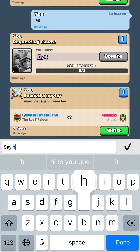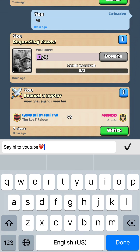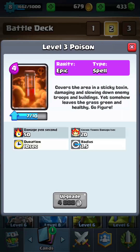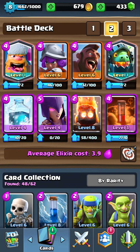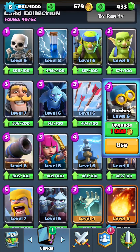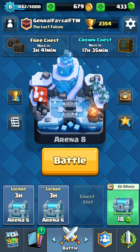The Poison spell takes 10 seconds to finish its duration - the same as the Graveyard. So if you drop the Poison directly on top of the Graveyard, it will take care of all the skeletons as they spawn, killing them in about 1 to 1.5 seconds each. This is the best and biggest counter to the Graveyard. You can also use splash damage troops like Witch, Bomber, or Wizard, but Poison is the most effective counter.